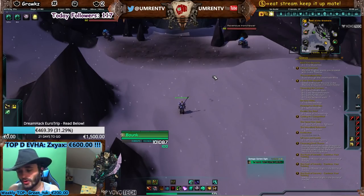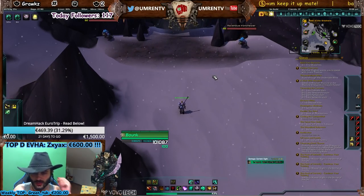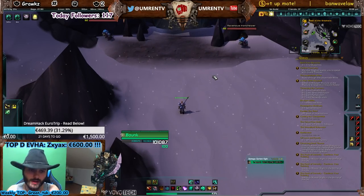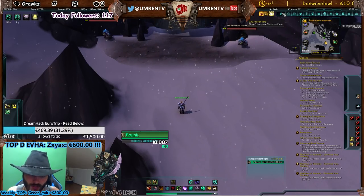I have another video on how to go as Alliance to Frostfire Ridge — check that on my channel, or come to my Twitch and type exclamation point 'frostfire' and the link will pop up in the chat via Luckfist, the bot I'm using.